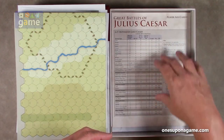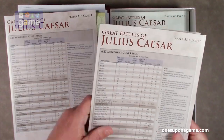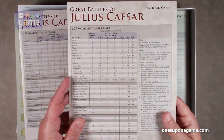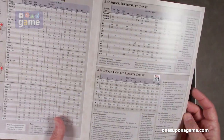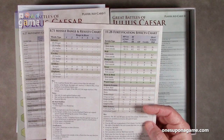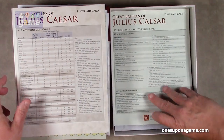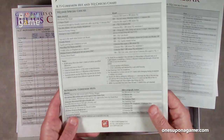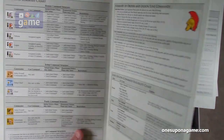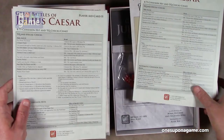All right, so then we've got player aid cards — you get two of these. These are double width. Player aid card one, good GMT coated card stock. Clash of Swords chart, Shock Superiority chart, Shock Combat Results charts, Missile Range and Results chart, Fortification Effects chart, Movement Cost chart — so each player gets one of those. And then player aid card two is here as well, get two of those, also double width. Command summaries, Summary of Orders and Legion Line Commands, Line Legion Command Eligibility charts, Stacking charts, Route Voluntary and Route Movement. Get two of those.